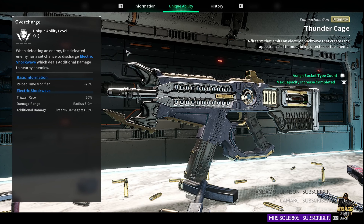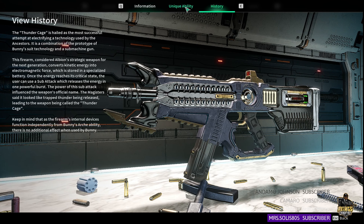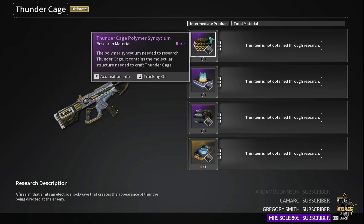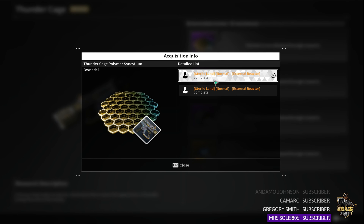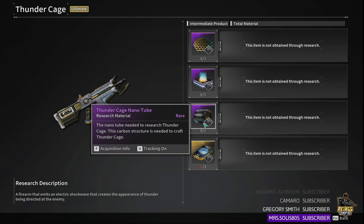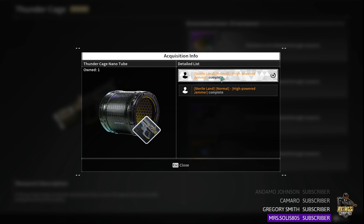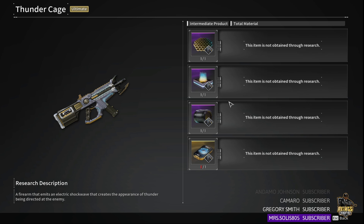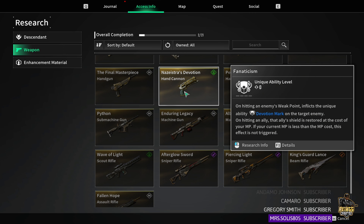You can see what the debuffs do, what the electric shockwave does, and what its trigger rate is. There's history about each gun in the game — you can pause if you want. Here's how to farm it — pretty easy. There are four pieces to farm at different locations. The little red X with the arrow means it was a storyline drop, so make sure you keep it when you get it.